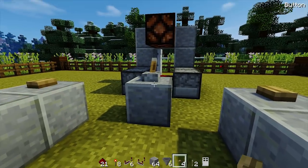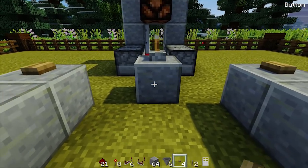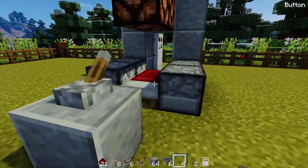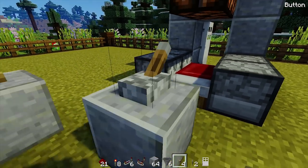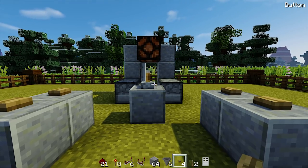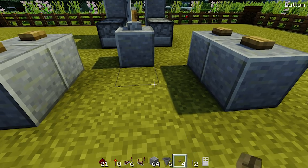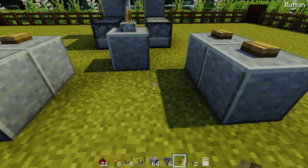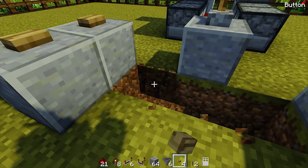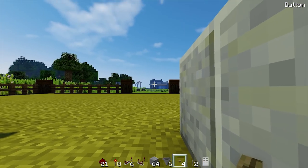Now we're going to create the heartbeat sound effect. When we flick this lever on, it will have the sound of a heartbeat as if we're listening to the player in there. What we need to do is dig out a three-wide by five-long by three-deep hole, starting from this corner. Dig out this block, then the two to the left.